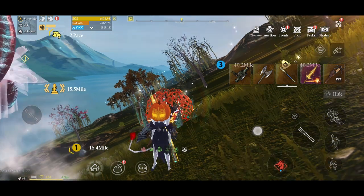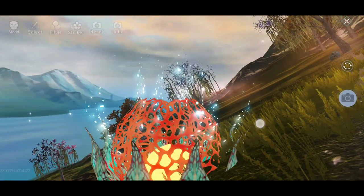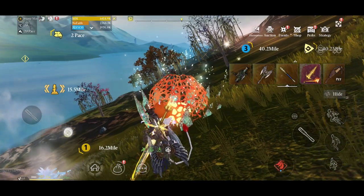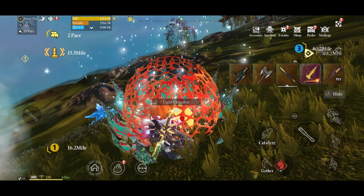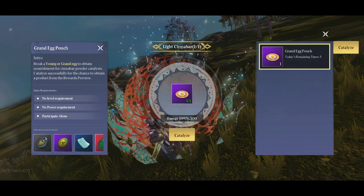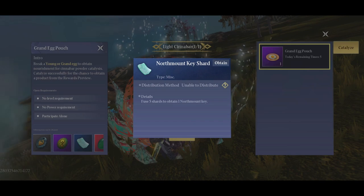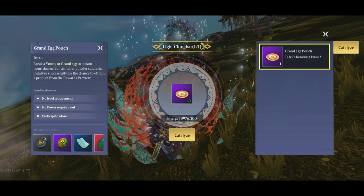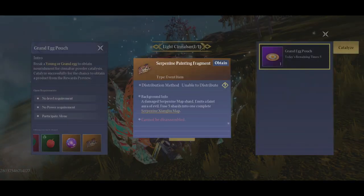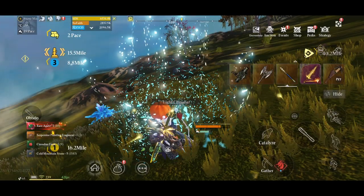Now last but certainly not least is the light cinnabar. Holy cow, if you can find one of these things, make sure you got five grand egg pouches ready. You just grab those by shattering any epic grand giant beast egg. And if luck has you fabled enough to find one of these, oh joy. The sweet things about these is the Cold Mountain Stones, Rare Agate, and Northmount Key Shard are guaranteed - so it's 25 Cold Mountain Stones, a Northmount Key, which is sweet, and five Rare Agate. The rest is completely RNG. And so with the light cinnabar, that's really it. It's really simple once you get it.